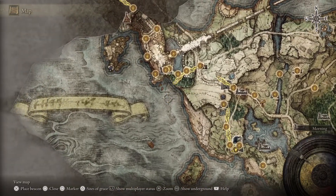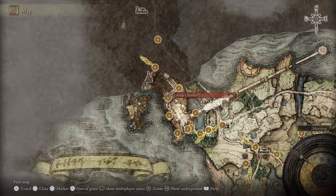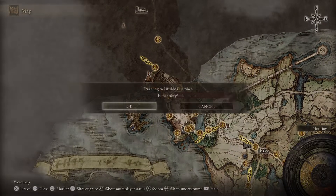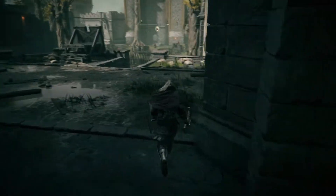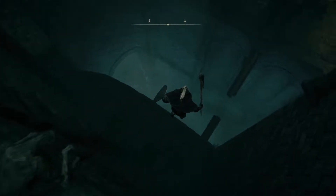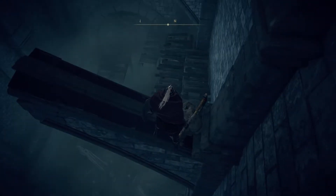The next one is in Stormvale Castle. It's easier to do it from the Left Side Chamber or the Rampart Tower — you can run from there as well. Since I have this unlocked, I'll show it from here. Go down, go right, and you'll see a person — just drop down. Heal up and platform your way down here.